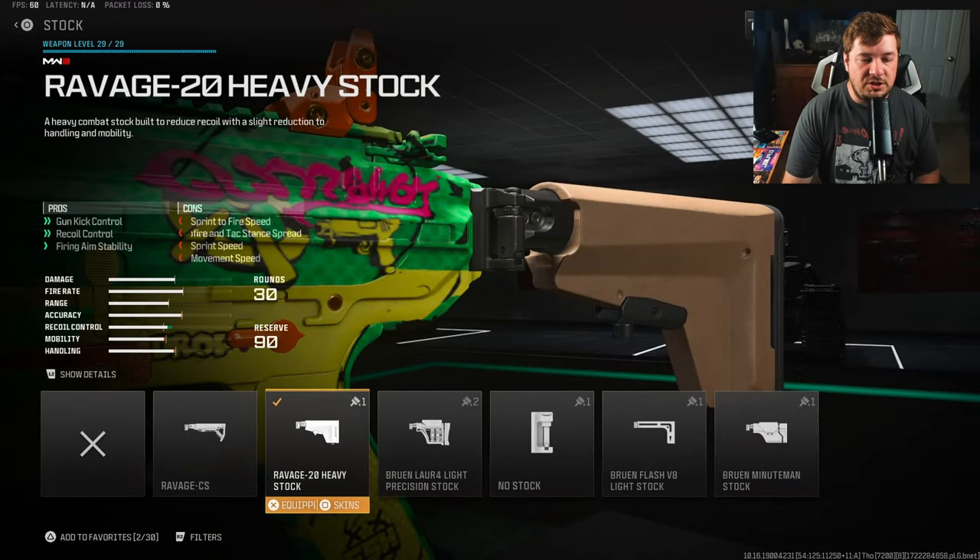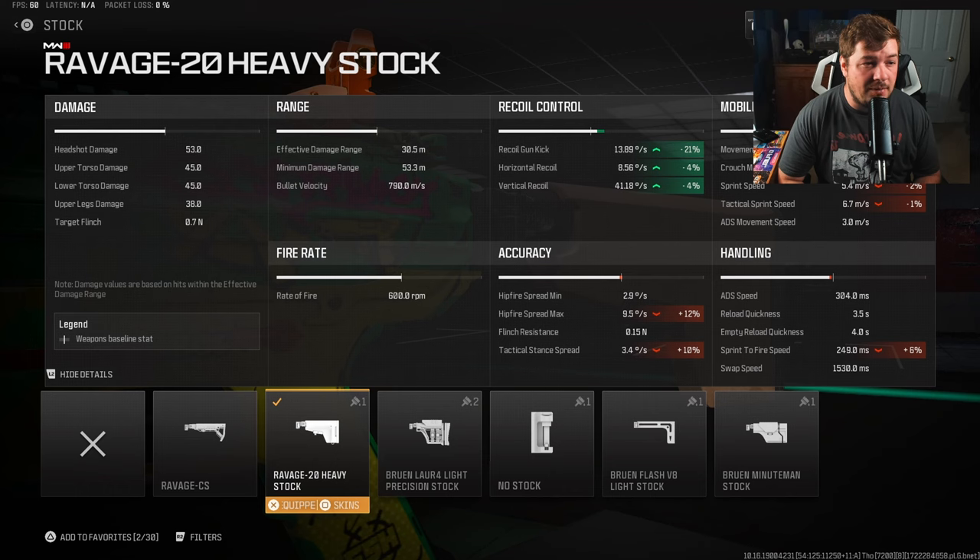My first attachment is the Ravage 20 heavy stock for gun kick, recoil control, and fire aiming stability. It's going to increase a lot of your recoil categories — 21% gun kick, 4% to both horizontal and vertical recoil control.